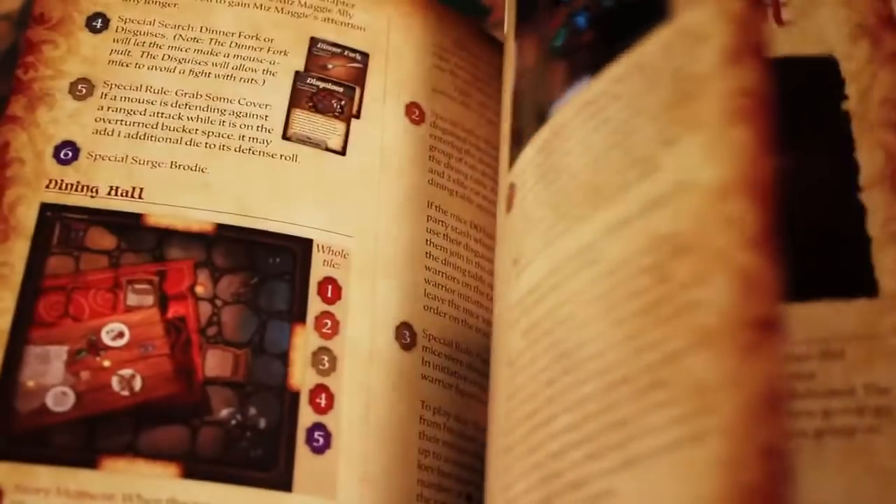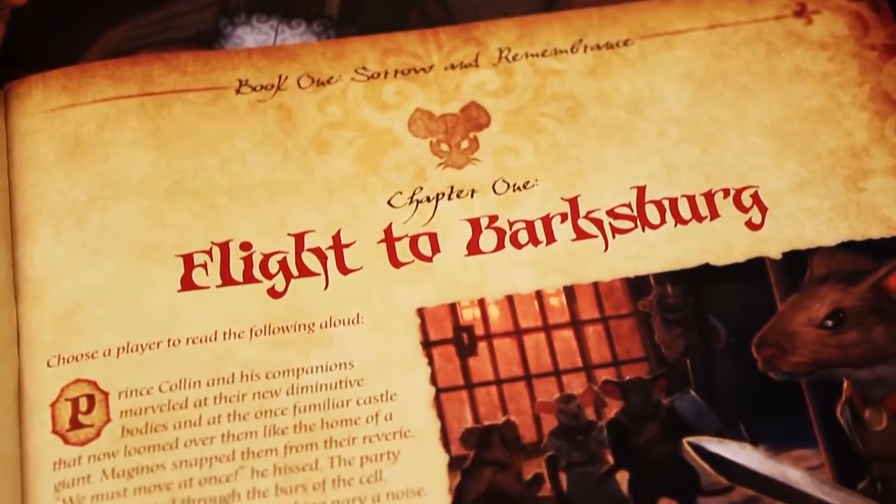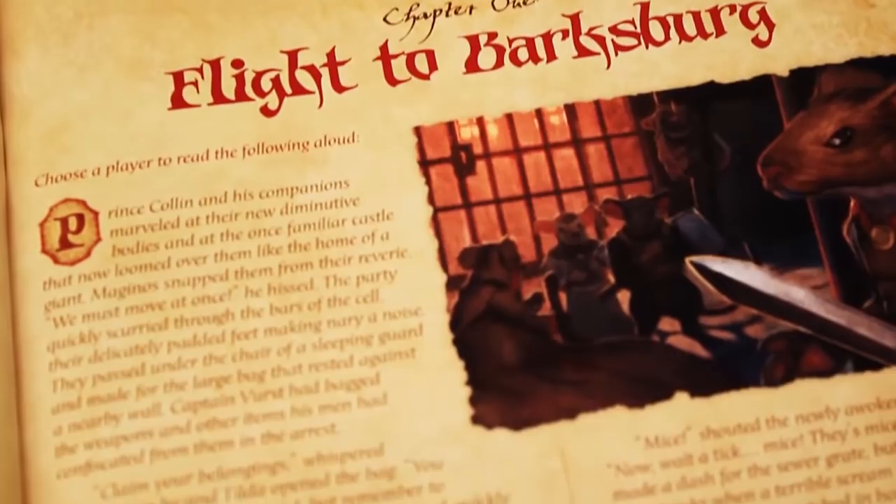Hi, welcome to the instructional video for Mice and Mystics by Plaid Hat Games. Mice and Mystics is a cooperative adventure game for one to four players, meaning that you'll be working together to achieve a shared victory, or if things don't go so well, a shared defeat. Each of the adventures you play come from one of the eleven chapters in this storybook, and each chapter will explain how you can win and what will cause you to lose. In this video, I'm going to get you started on your first adventure from chapter one in the storybook.